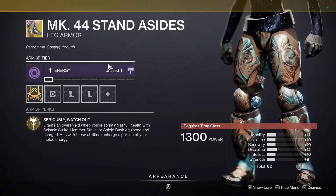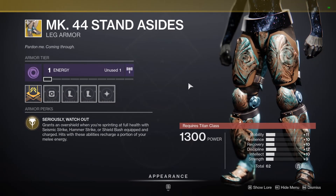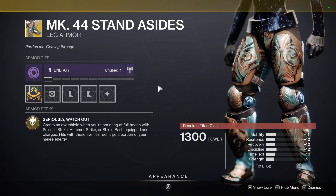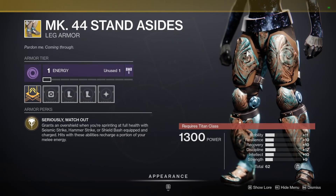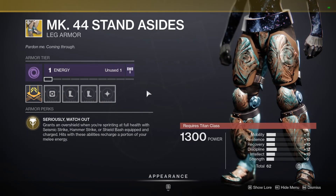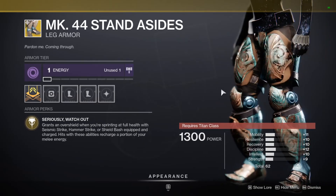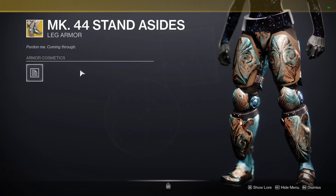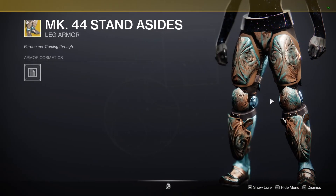The Mark 44 Standard Issue — void affinity once again, 62 stat and it's pretty even across the board, 10s, 11s, and 12s. Seriously Watch Out is the armor's perk, which grants an overshield when you're sprinting at full health with Seismic Strike, Hammer Strike, and Shield Bash equipped, and charge hits with these abilities recharge a portion of your melee energy. I think these are overpowered by other boots on Titans — I use these very briefly then quickly switched back to my Doom Fang Pauldrons. These do a thing and they do it very well, but they are outshined by other exotics. No ornaments either, but they're worth having in your collection if you don't have them.